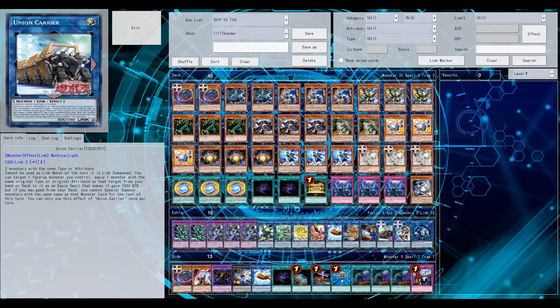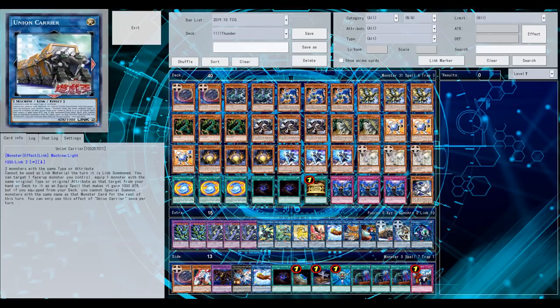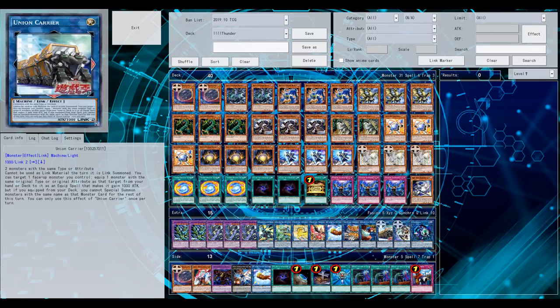There are not too many differences between a standard Thunder list — just a one-of Dragon Buster Destruction Sword in the main deck and of course the new Union Carrier in the extra deck. Beyond the lock, Carrier acts as an indirect Foolish Burial: equip something from your deck, like one of your Dark Thunder Dragons, to get a surge. You can't summon the monster equipped from the deck, but if you equip from the hand you can special summon it — as you'll see with ABCs in a moment.